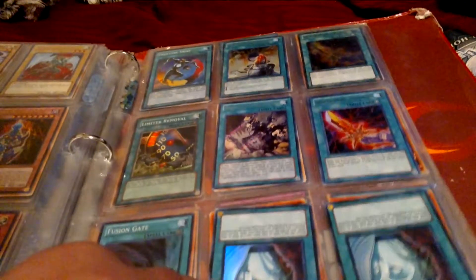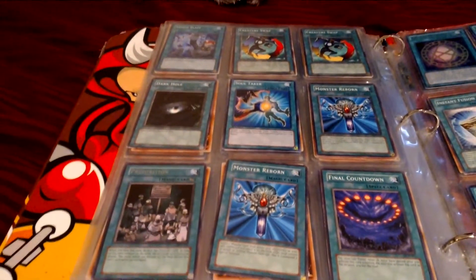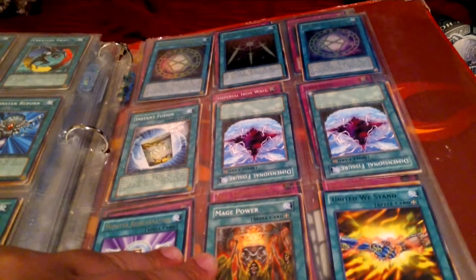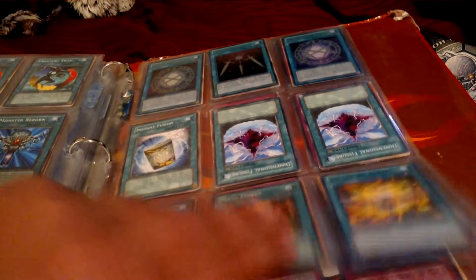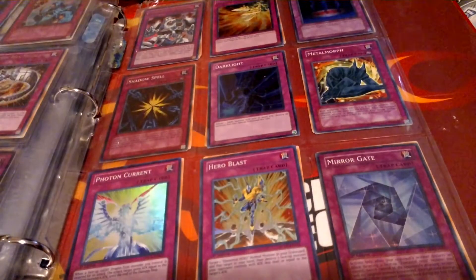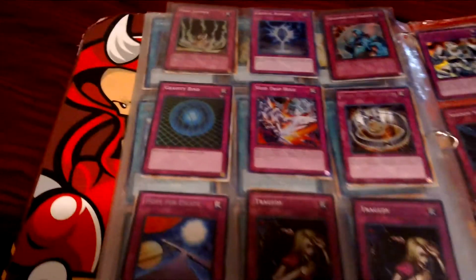Spellbook of Masters. That's a Rare Prohibition. Black Rare United. Ultra Rare Swords from Legendary Collection. These three are all Ultras. That's an Ultra Magic Jammer from its original pack.